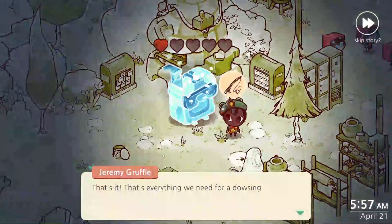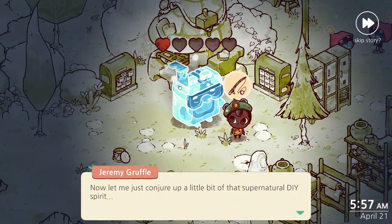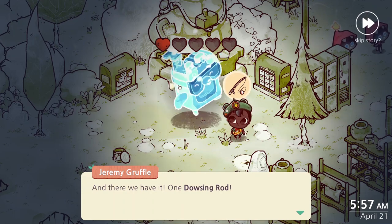Once you have collected everything, go to him, talk to him — that's everything that he needs. And he'll make you his own DIY dowsing rod.